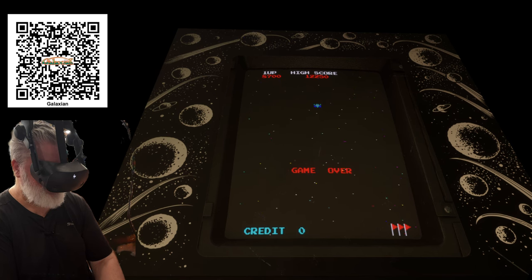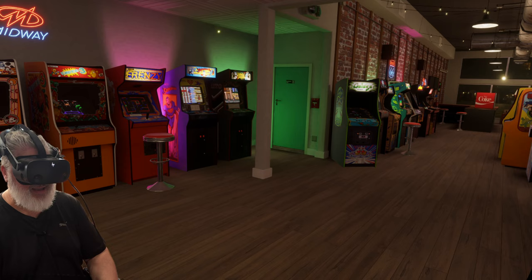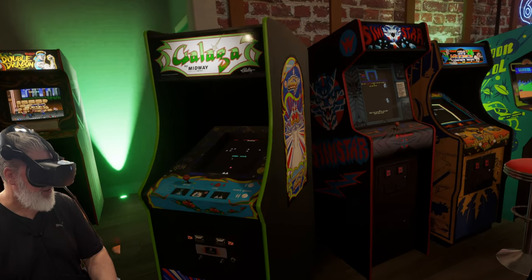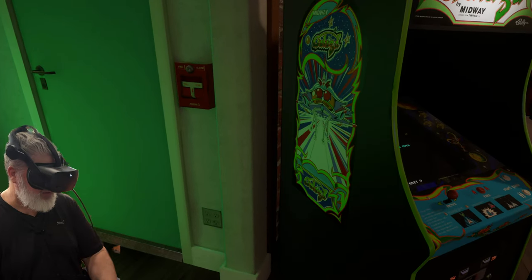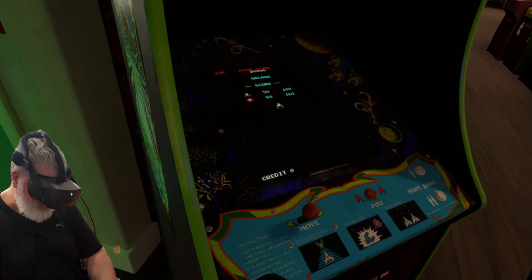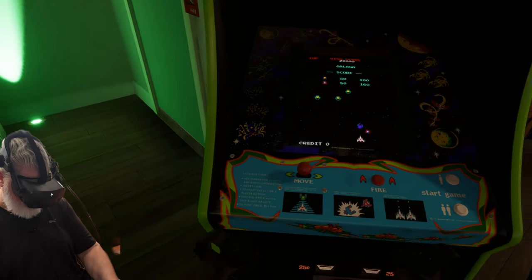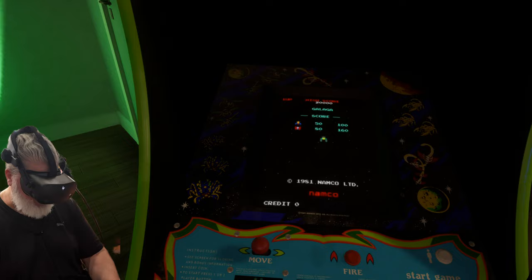Let's head over to Galaga - or Galaga, depending on how you say it. Let's pan around the arcade here and we can see Galaga, beautifully poised on its own. It's a stunning looking cabinet, and again the detail on this is just incredible. Look, even at the top where the paint is - it's like it's peeling away, just like a real cabinet. It's just crazy little details, dirt on the control panel. It just looks real guys, it looks real.